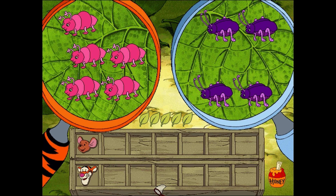Hmm. I think maybe I know how to settle this. Our friend here can help us put the bugs under your magnifying glass into your tray, and the bugaboos under my magnifying glass into my tray. Then we can count and see who has more. We got five bunches of bugaboos to put away. Those little leaves will help us keep track of things. Each time we finish a bunch, one of the leaves will turn green.